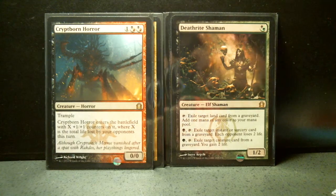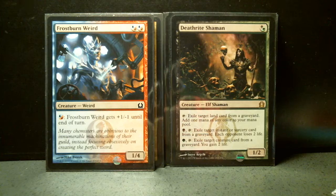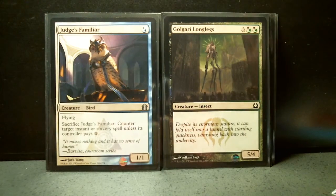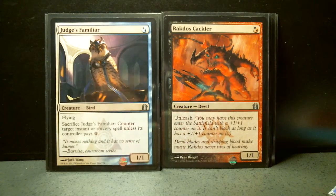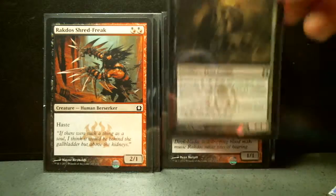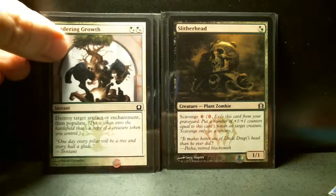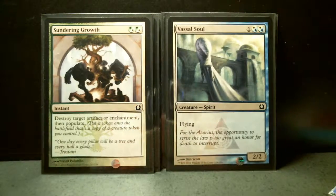I do not have Dryad Militant. Frostburn Weird. Golgari Longlegs. I do not have Growing Ranks. Judge's Familiar. And I do not have Nivmagus Elemental. Rakdos Cackler — great card. Rakdos Shred-Freak. Slitherhead. Sundering Growth. And last but not least, Vassal Soul.